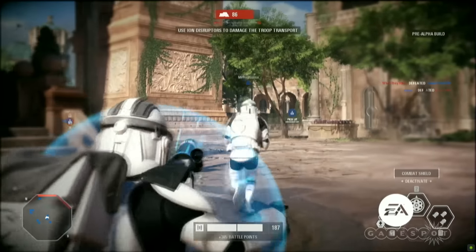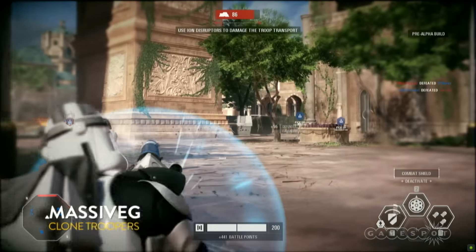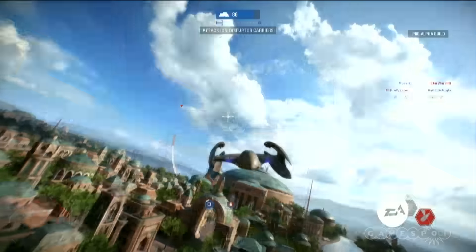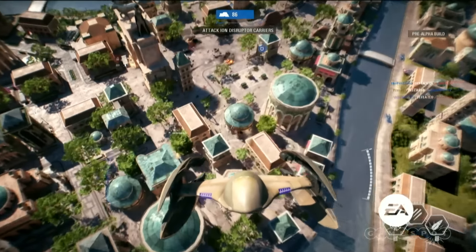Let's talk about the classes. You're going to see a couple of different classes here. This class that Massive G is using is the heavy class. The specialist is kind of your sniper. But the heavy class — they've got a bit more health than your average trooper, and they're also able to pop that combat shield to push into areas. You can see those guys as pushers or defenders.